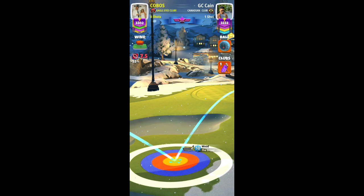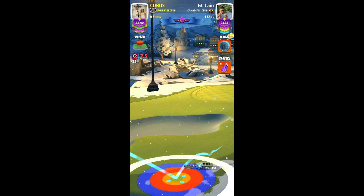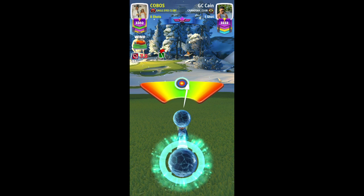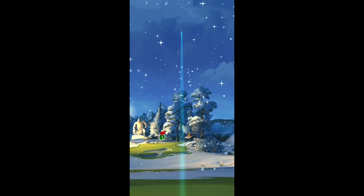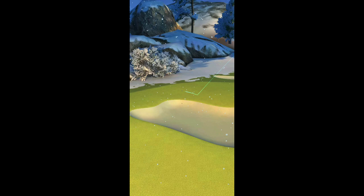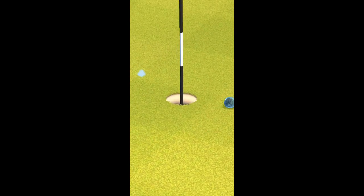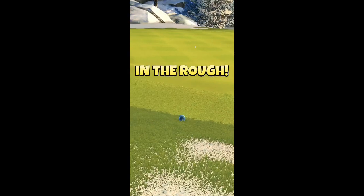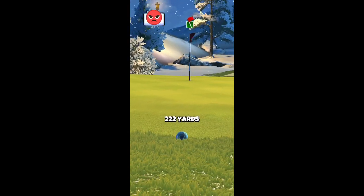Even though he hits a nice shot, you will see that shortly he will catch the glitch. He does hit a perfect shot, but right after the second bounce he got the glitch, which you don't want. So try to keep your ball guideline a little shorter in line and you should be fine.